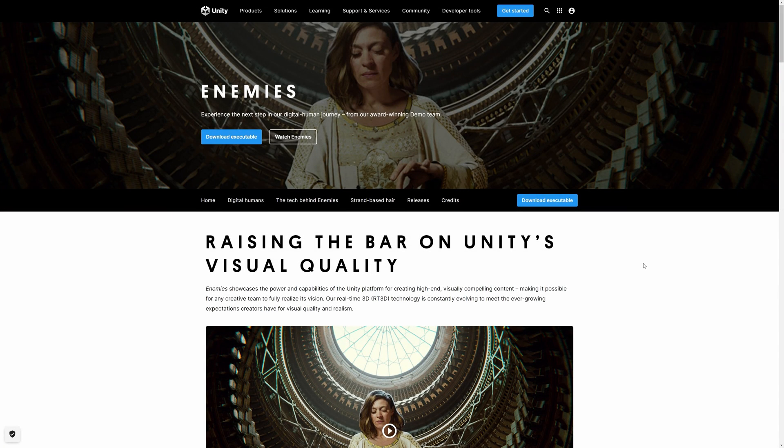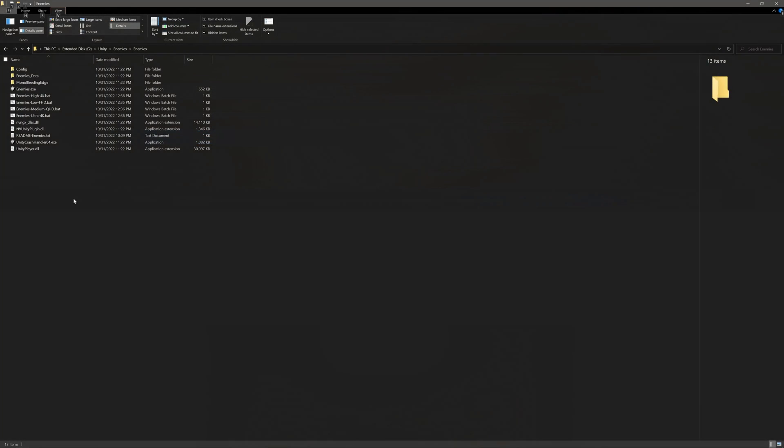Hello, welcome back to another video. In this video, we are going to take a look at Unity Unite 2022, which is going on right now. It's basically like Epic's Unreal Fest, which was a week or two ago. I don't really follow Unity, but I thought we would take a look at this demo that they released. It's called Enemies — I believe they showed it last year at their Unite event, or earlier this year.